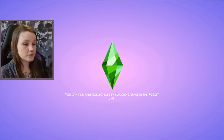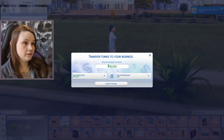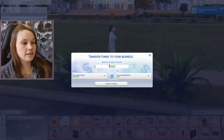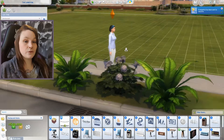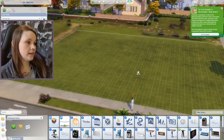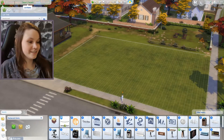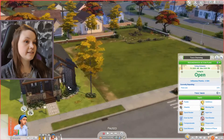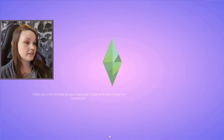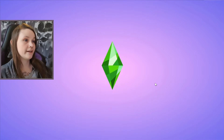We'll buy the empty space here for 2,000 simoleons — it's called the Lewiston because I must have placed and then demolished a house there. That's fine. We'll transfer about 60,000 simoleons over there so we can get what we're going to need, and we'll rename it Tiana's Palace — because that's what it's called in the film. Technically Tiana is now the owner of this space, but we'll pop back home. 60,000 is definitely not enough to get the restaurant fully up and running.